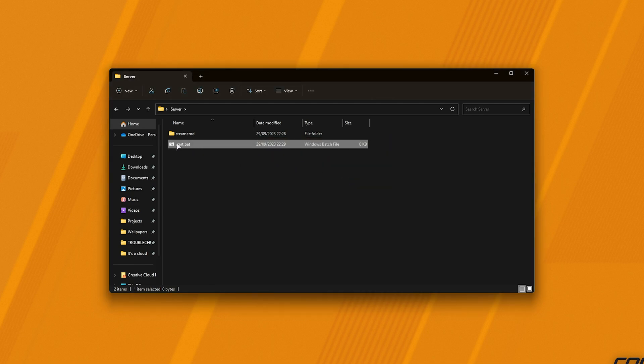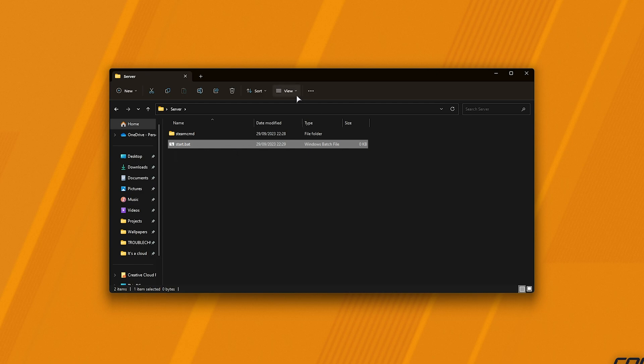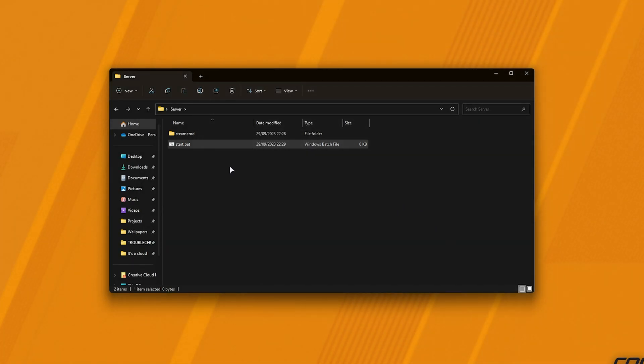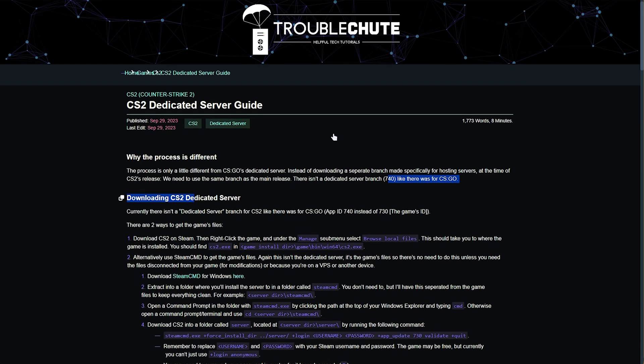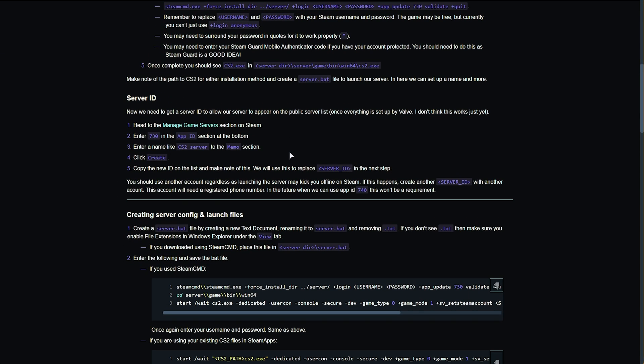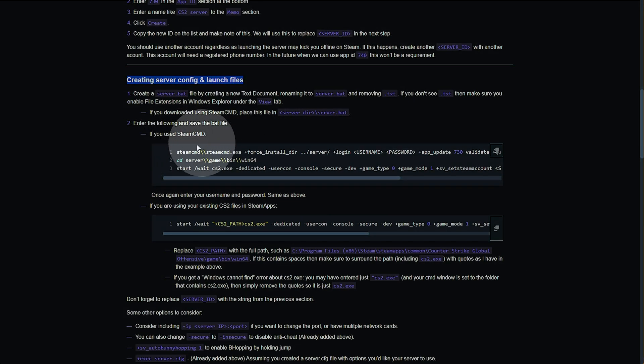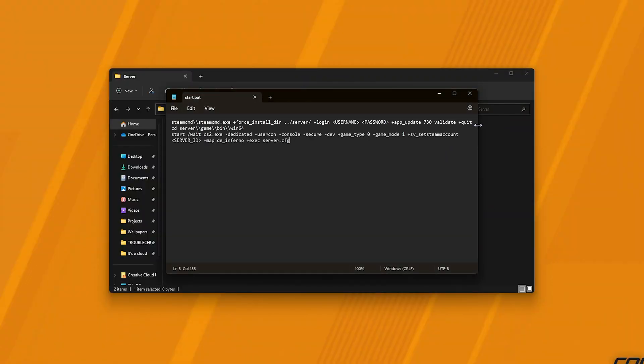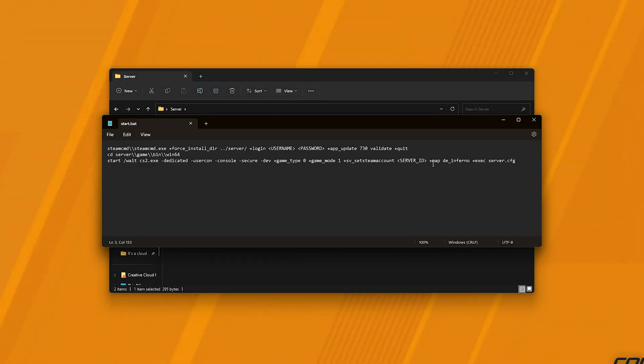If you don't see .txt or the icon hasn't changed, at the very top select View, followed by Show, and make sure File Name Extensions and Hidden Items are both ticked. On Windows 10, at the ribbon bar at the top, you'll find View, and on the far right, you'll find Show File Extensions and Hidden Items — make sure both of those are ticked. Now we can open up start.bat with any text editor such as Notepad. Inside of here, on the guide page, scroll down until you see the SteamCMD section and copy that bit of text. We'll paste it in here and hit Ctrl+S to save. Don't close it just yet as we need to change a few things.